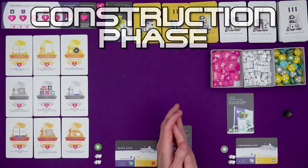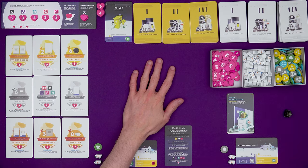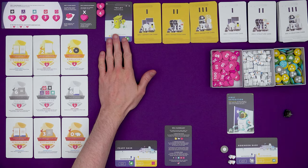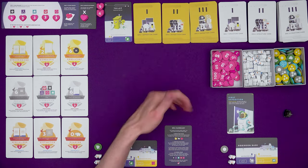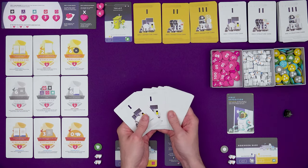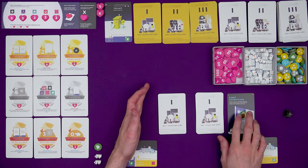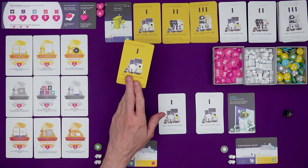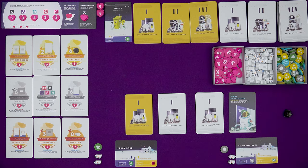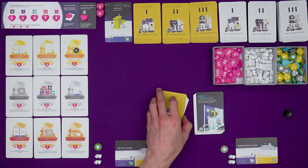Then we have the construction phase, where we take turns using cards from our hands to build or assimilate and do some extra actions. If you're at the beginning of era two or three, take the top card from the relevant deck and make a new discard pile. Then each player needs a hand of cards from the current era structure deck. In a two player game that's eight cards each; three to four players get seven cards; and a five player game gets six cards each. Each player apart from the player who has the first expedition card also needs an expedition card from the current era's deck.